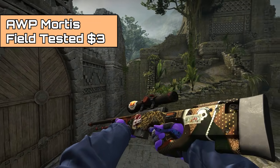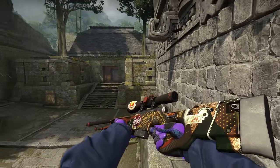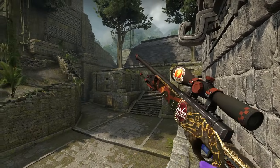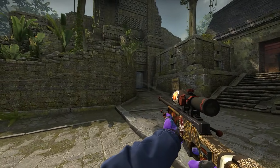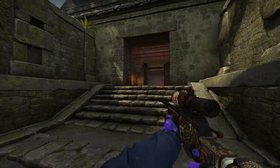Next up, we have the Op Mortis Field Tested, aka the Dragon Pour. This thing has a very similar layout to the Dragon Lore — the dragon is pretty much in the same spot, plus a checkerboard effect. If your inventory is orange, yellow, or brown, this would definitely work. It's an overall great skin with a great design, super well made and really cheap too.